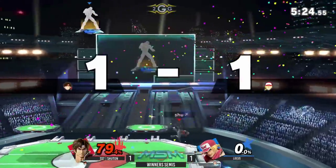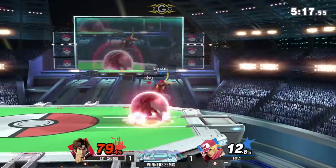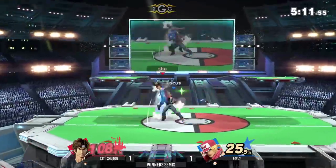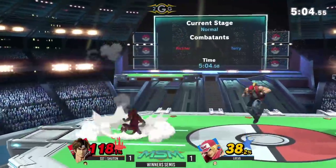Excellent track down there — at that point, even with DI, it's still dead. It's way too close to the ledge. I will say, Locus has done a great job of getting back to ledge as well, because Terry's up-B can sometimes be invincible, but in this case he's still getting snapped to the ledge or anything. So, good job of avoiding that Holy Wire going back to ledge.